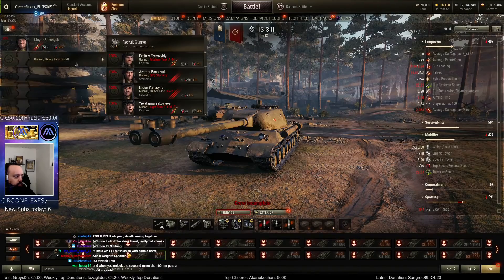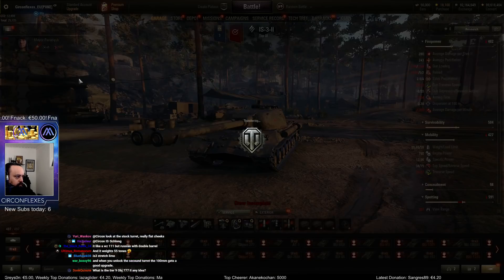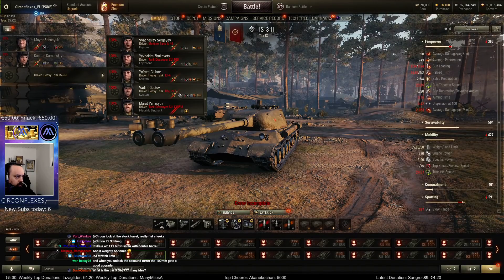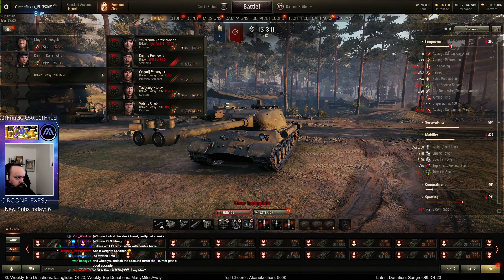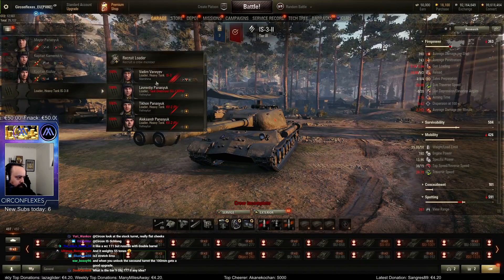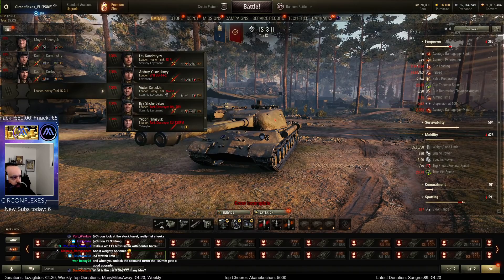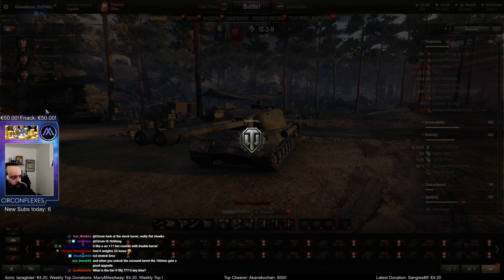I'm going to get the same crew and just retrain them. Same exact crew layout again — I'm guessing the tier 10 will be the same. That's very good. No weird crew layouts — same as the premium.